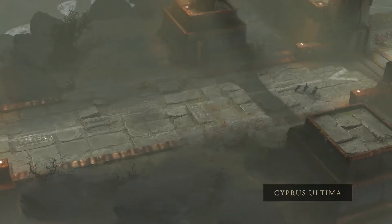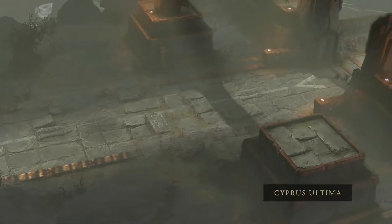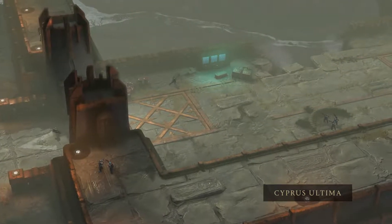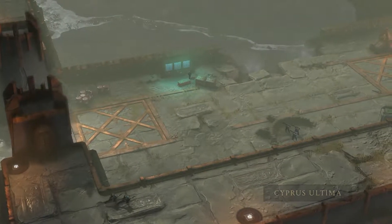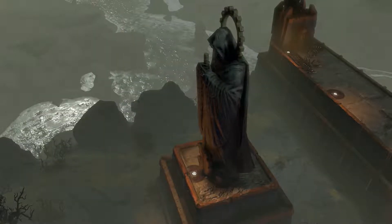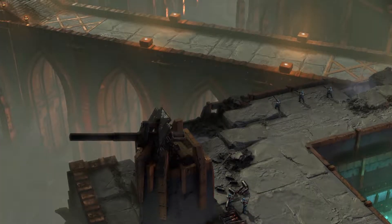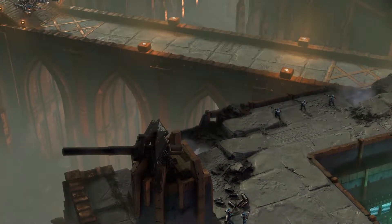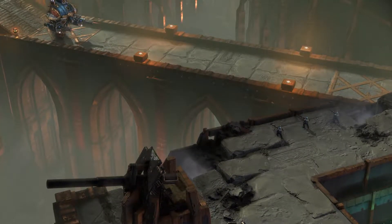Cyprus Ultima is our medieval world that expresses the sort of way of life or the style of life that people in the 41st millennium experience. There are also a number of little details — little nooks and crannies of things in the non-playable spaces that kind of draw your eye a little bit. Not too much that it competes with gameplay, but enough that you sort of see little corners of the map that make you go, oh, that's cool, that's neat.